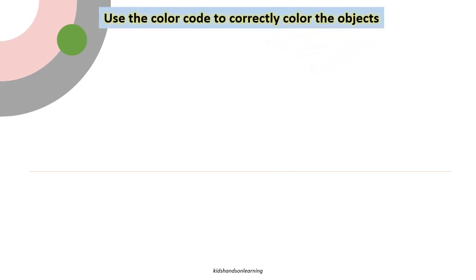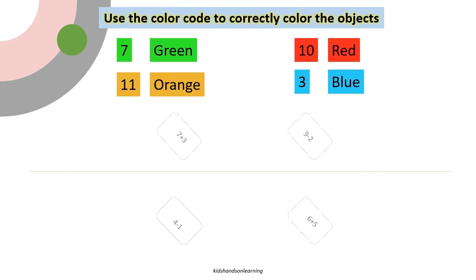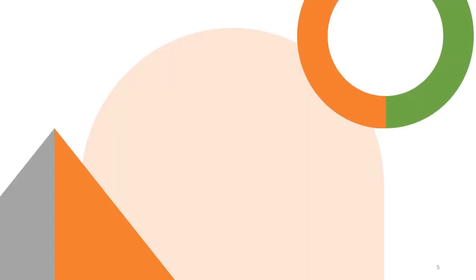Use the color codes and color the object. 7 plus 3 is 10, so red. 9 minus 2 is 7, so green. 4 minus 1 is 3, so blue. 6 plus 5 is 11, so orange. Thank you.